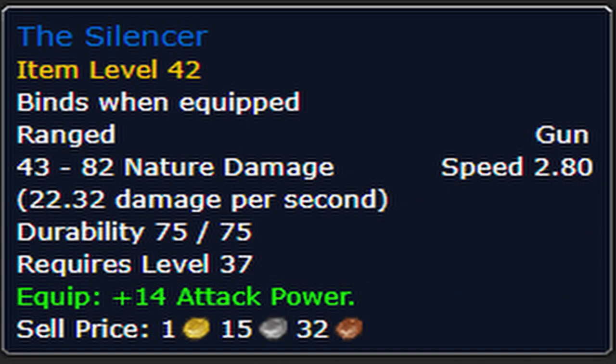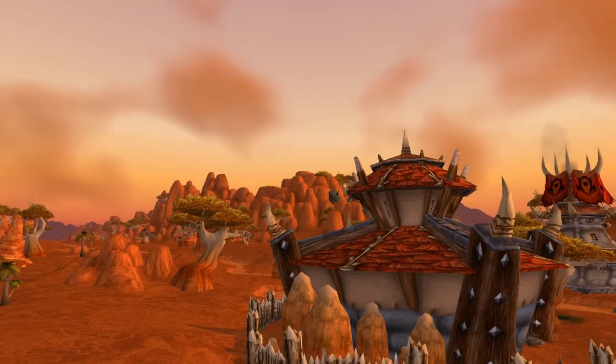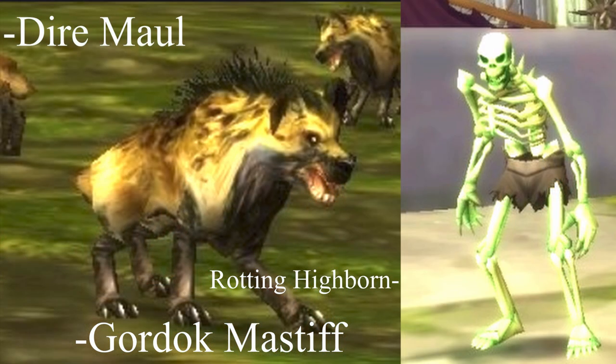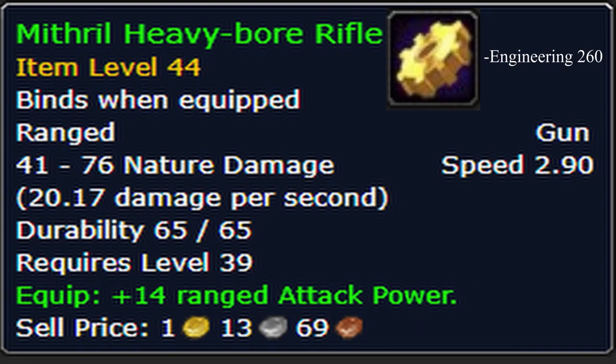The Silencer can be farmed in Eastern Plaguelands or in the dungeon Dire Maul. In Eastern Plaguelands it can be farmed in the northeast location by killing Death Singers. In Dire Maul, from killing Gordok Mastiffs or the Rotting Highborn. The Mithril Heavy Boar Rifle requires Engineering 260 to craft.